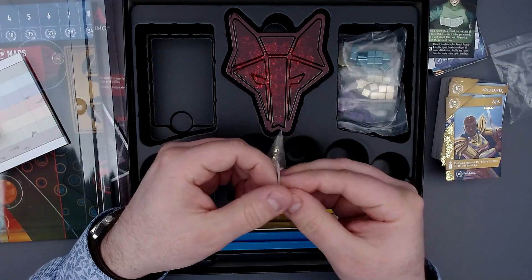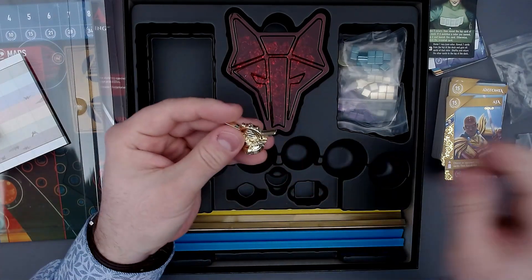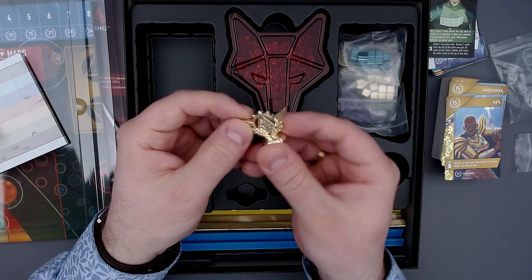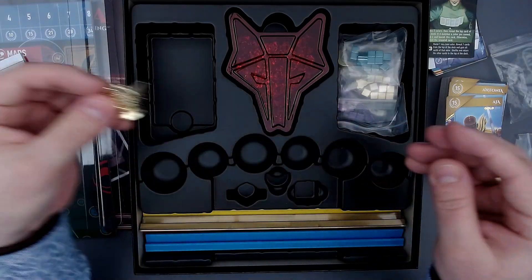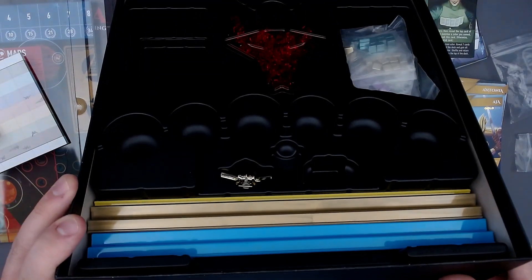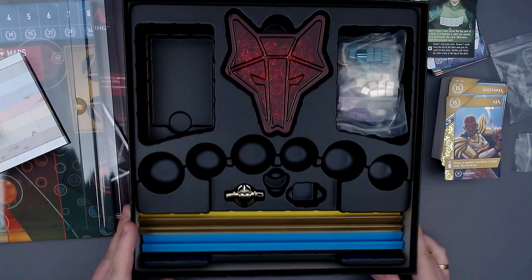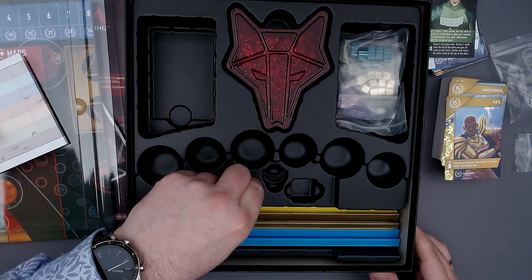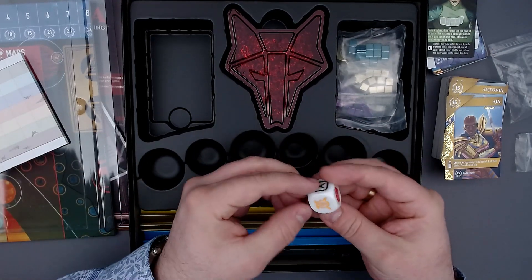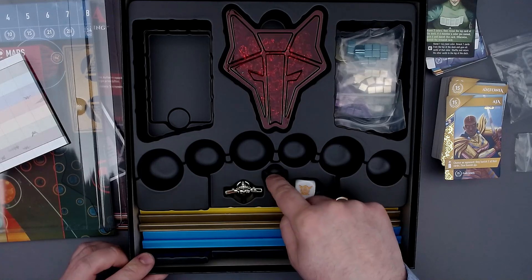And then we have a first player marker, or maybe a round tracker — that should be metal. Oh, that is really heavy. That feels really good. Does that one have a spot as well? Yeah, look at that — you just put it in here and then you can take it out quite easily. Usually you slide them down into an insert, but this one actually goes like this. And this is where we can put the die.